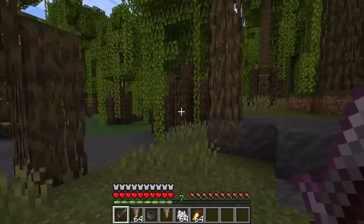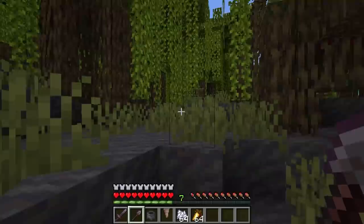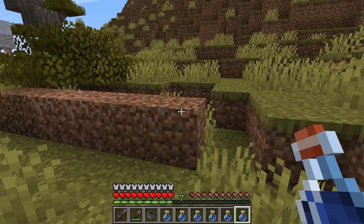Let's start with the mangrove swamp. This is a new biome that will be covered with mud and patches of grass. There will be a dense forest composed of the new mangrove tree, and the frog can be found in this biome. The mangrove swamp can be found in warmer regions, usually next to jungles or deserts. The mud block is a new block found only in the mangrove swamp, covering the surface down to stone several layers deep. Mud can be mined by hand or tool and will drop the mud block.